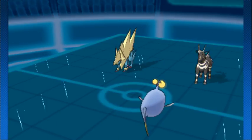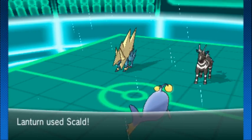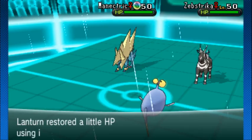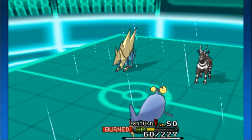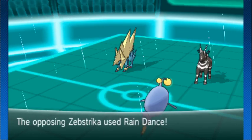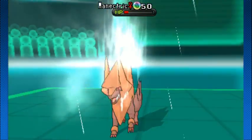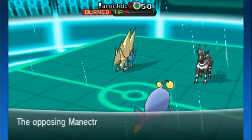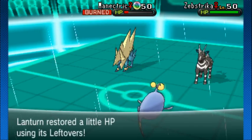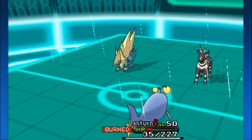Zebstrika sets up Rain Dance — I would never have seen that coming, but it ended up working out. Lantern throws Scald onto Manetric, which Protects itself. I'm wondering what that Rain Dance is for — if it's trying to set up Thunder on the Manetric, this could go bad. Manetric tries to get that double Protect going, Zebstrika uses Rain Dance again. The opponent knows it can't hit Lantern. But then Scald burns Manetric, and I think that means Manetric is going down at the end of next turn.